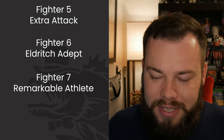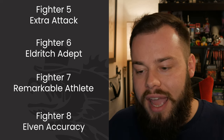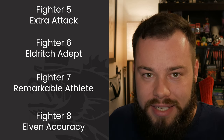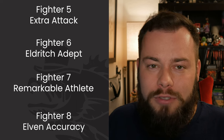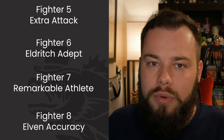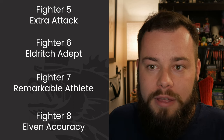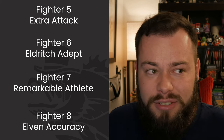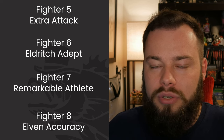At level 7 we get Remarkable Athlete — we already talked about that. At Fighter 8 we take Elven Accuracy, of course. We take that in Dexterity, which also maxes out our Dex. We now get to roll an extra d20 whenever we make an attack while in our Darkness bubble. We can only do this once per day, but it's going to feel incredible. If you're getting into one or two combats a day this is totally fine and more than worth it. At this point we start looking elsewhere for ways to make this build even more effective.